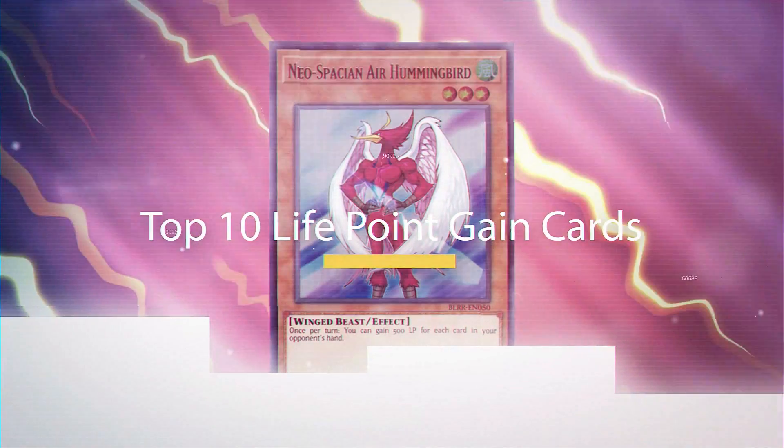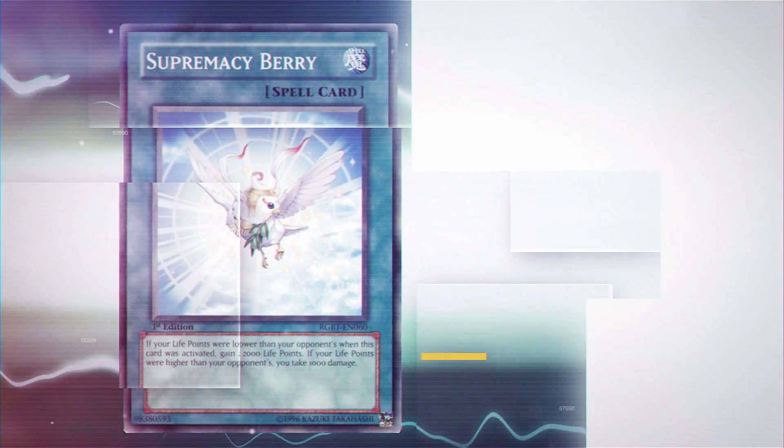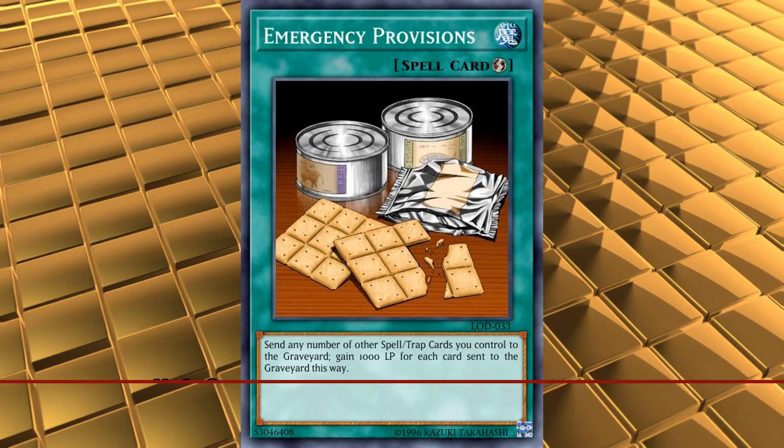In this video, we'll go over the 10 best cards in the game which have effects that increase your life points. And at number 10, we have Emergency Provisions, basically on here for historical reasons.